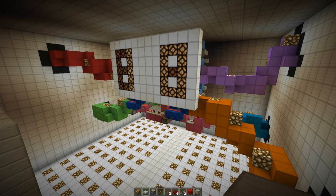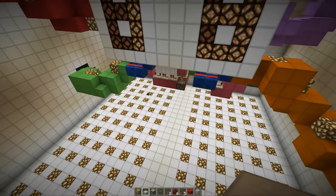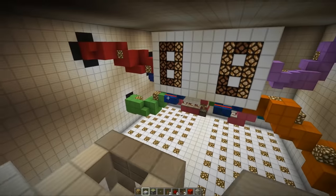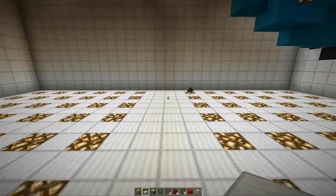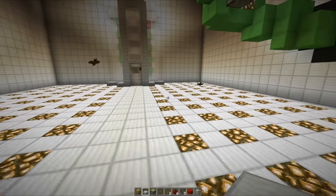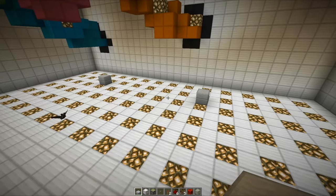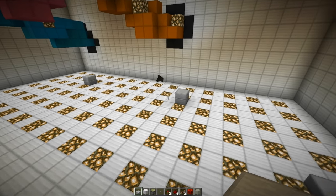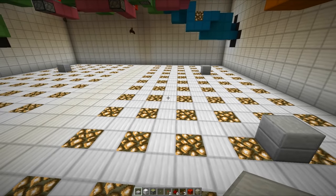I'll put a link to it down in the description. Basically we are going to be continuing where we left off in the last episode, just going to keep building our evil science lab place. I think we are going to be doing a little bit of work down at the bottom here, creating some cool contraptions. So the first thing we are going to be doing in this episode is working on our zombie and skeleton torture chamber.